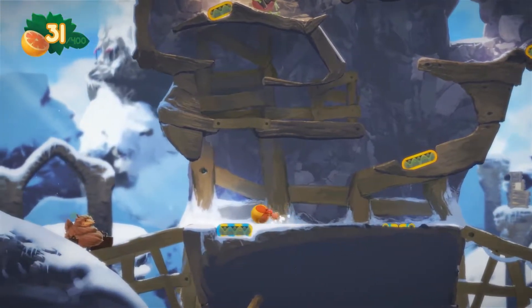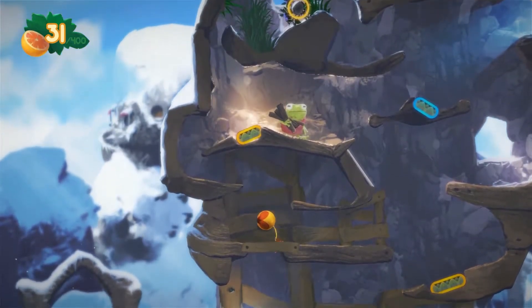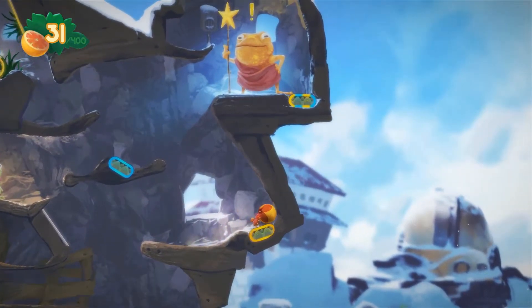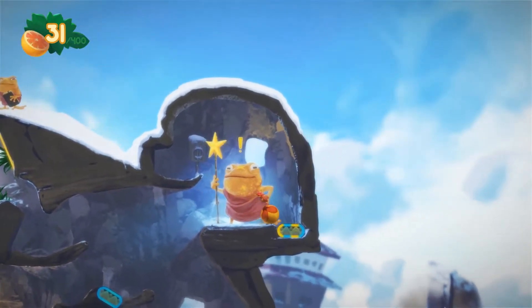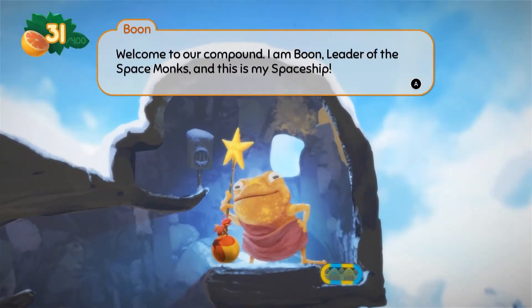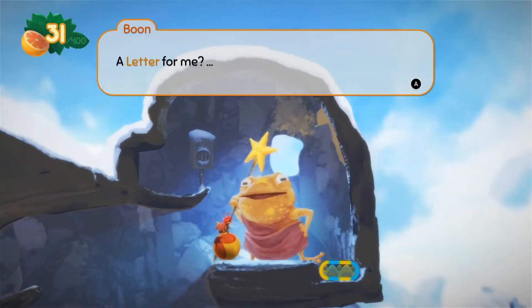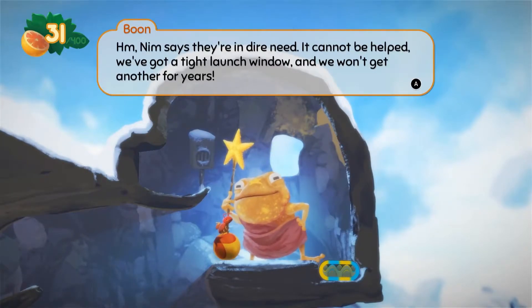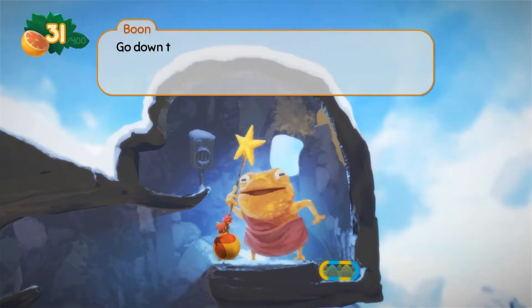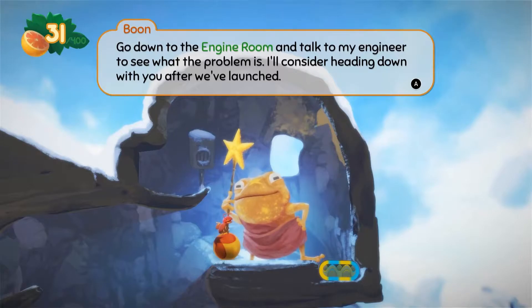Can I not seriously go up this? Okay, there we go. Boink! Welcome to our compound! I am Boone, leader of the Space Monks, and this is my spaceship! A letter for me? Hmm, them says that they're in dire need. It cannot be helped — we've got a tight launch window and we won't get another for years. The ship engine keeps failing. There's something blocking the exhaust in the tunnels below. Go down to the engine room and talk to my engineer to see what the problem is.